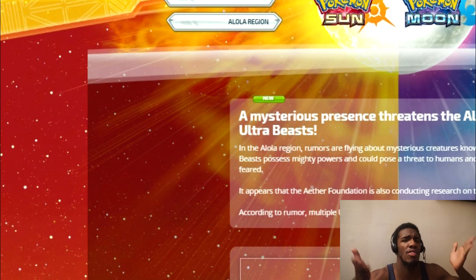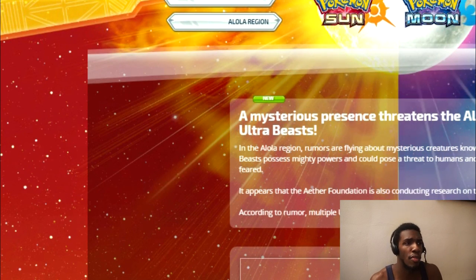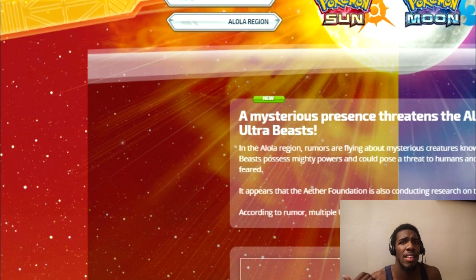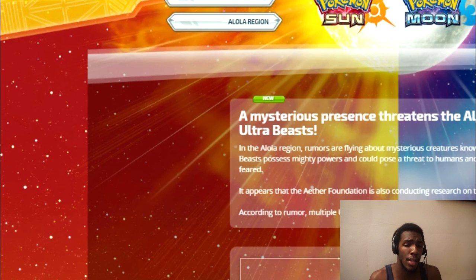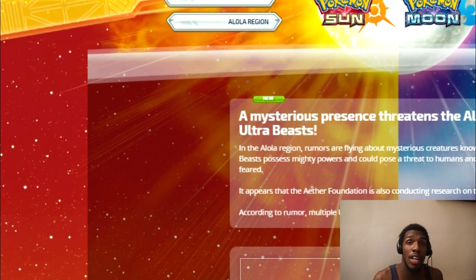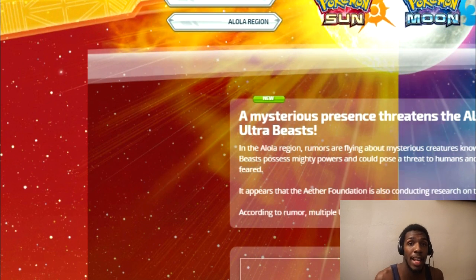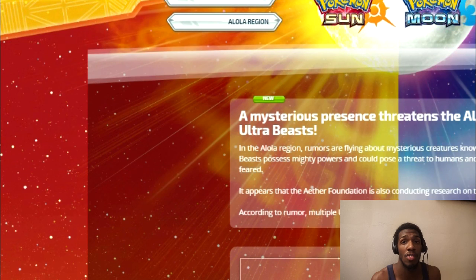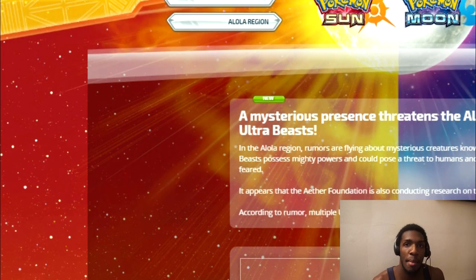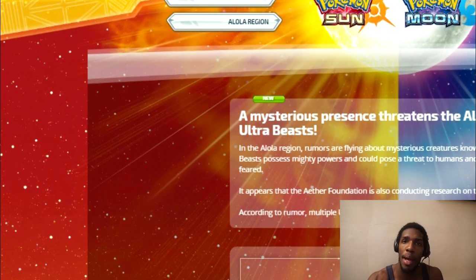And then we have Professor Sycamore's two assistants again — they're back. They were studying Mega Evolution before with Professor Sycamore, and now they're here trying to find Zygarde. Does that mean there's something more to do with Kalos in this region? Can we go to Kalos? Tell me your opinions and leave some feedback down in the comments below. But for now I'm going to get out of here — smash that like button, don't hit the dislike button. I thank you guys so much for watching and taking the time out of your day. With that, I'm out. Bye!